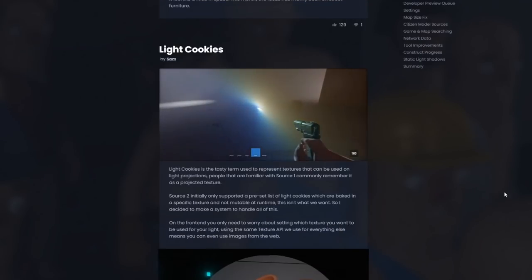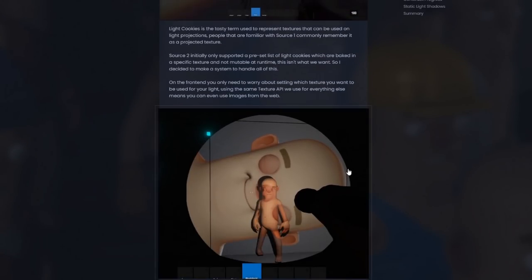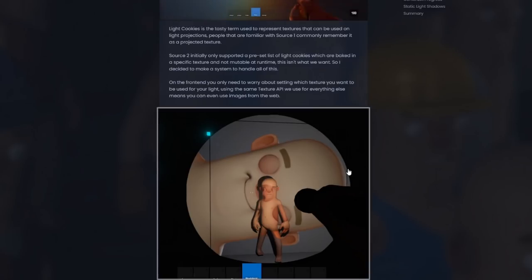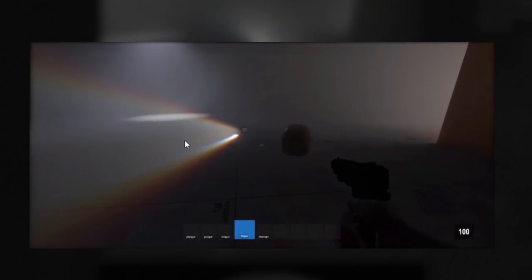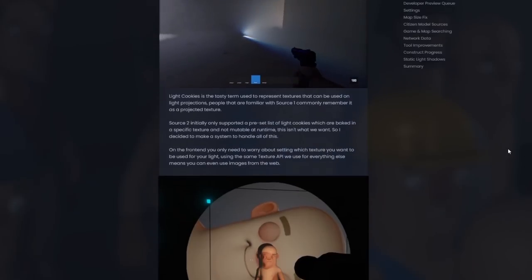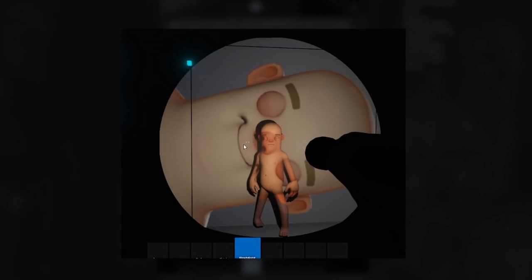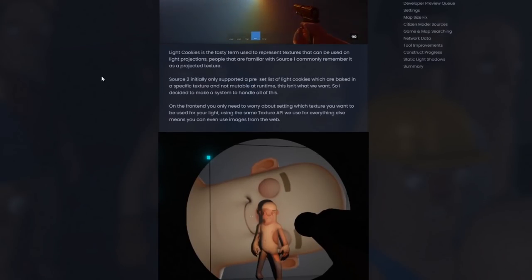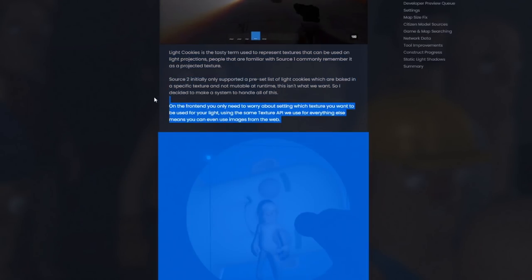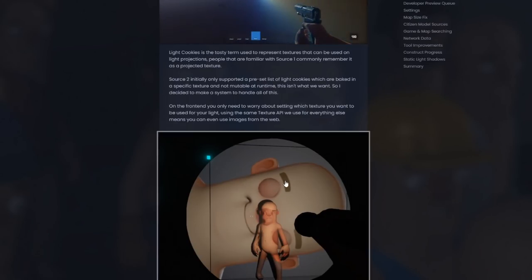Back in the dev blog, they also updated light cookies. If you don't know, a light cookie is basically what your flashlight looks like — it's used for things other than flashlights, but that's the best example. This light cookie makes the light look like a rainbow. And this one — the light cookie is of Terry's face. So it's a picture of the Terry model, but it is the flashlight. Terry is the name of the sandbox character model. You can make any texture work as a light cookie now, including pictures from the internet.